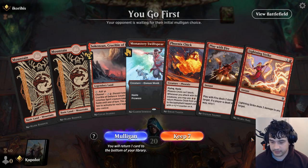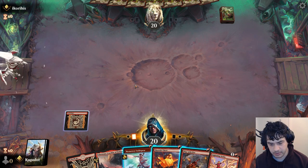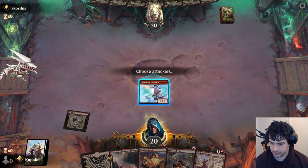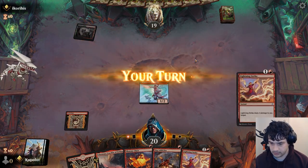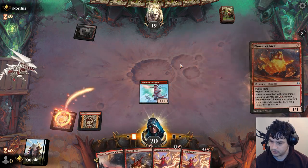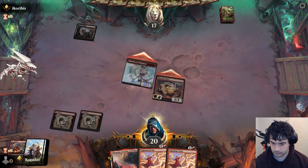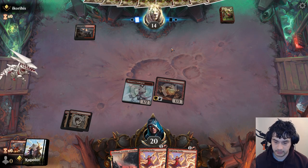It's good going first. We will keep this hand. There's always an argument as to whether you should start with Monastery Swift Spear or Phoenix Chick - I am going to start with the Swift Spear. We will play out the Phoenix Chick here. I would also like to Play With Fire my opponent and see what we can find. Mount can go to the bottom. Mount to 14. You can Play With Fire like in combat, it doesn't really matter.